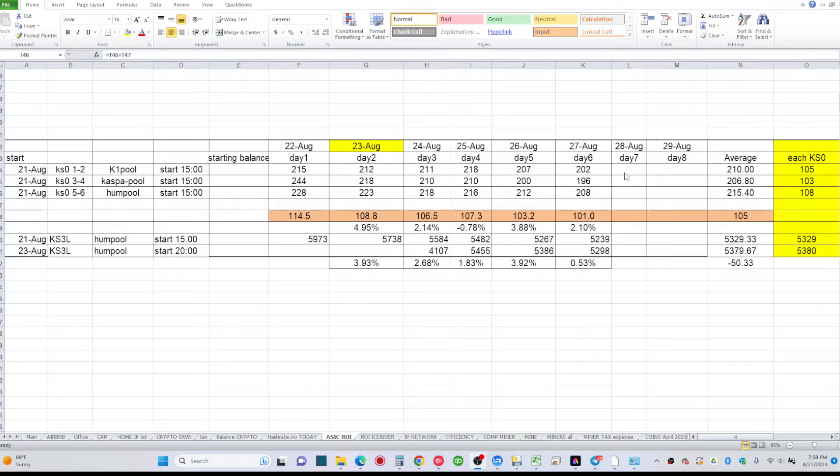I took the five-day data, averaged it in the formula, then divided by two to get per-unit rewards for each pool. K1 Pool gave us 105 Kaspa per day on average, Kaspa Pool gave us 103 Kaspa per day per KS0, and Hum Pool gave 108 Kaspa per day — so Hum Pool worked the best in this case.